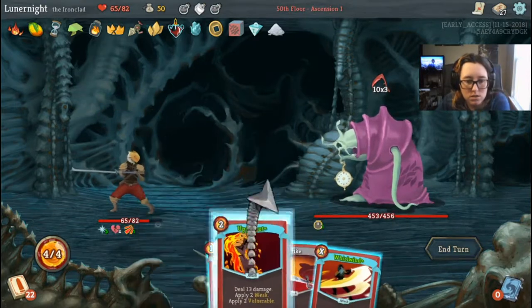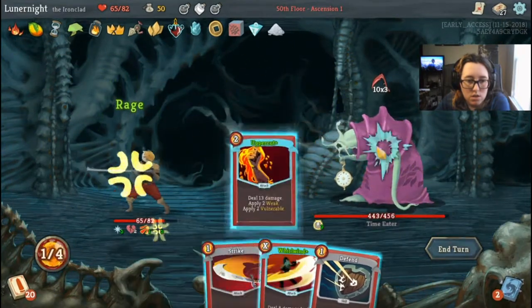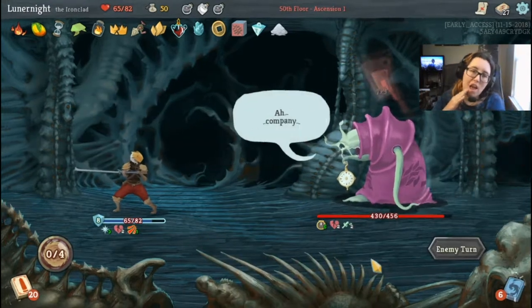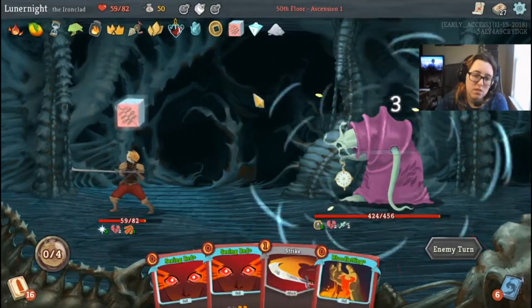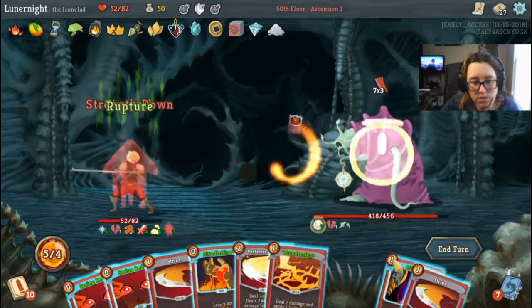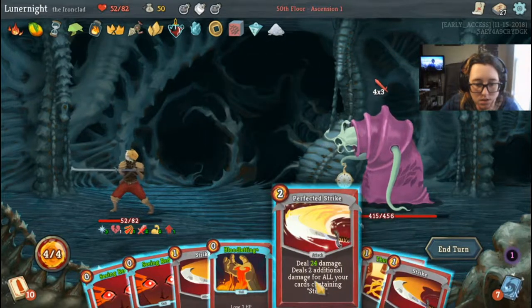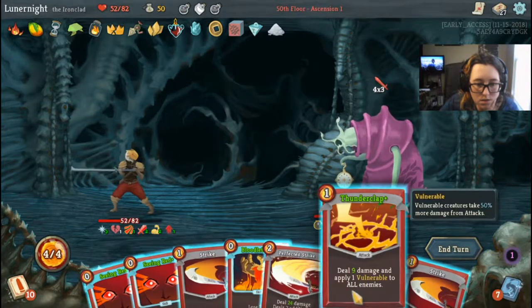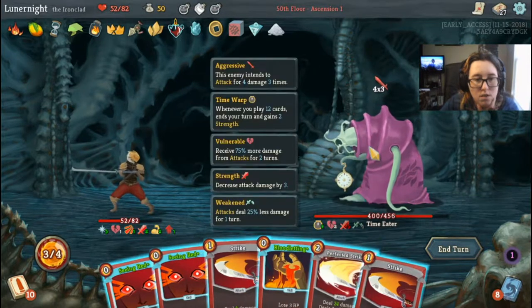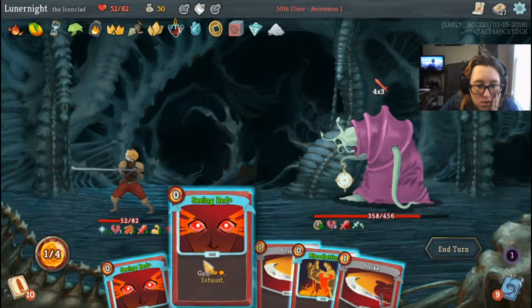Dirk, Strike, Rage, Uppercut and turn. 5, 6, 7, 8, 9, 10. We're not gonna die.